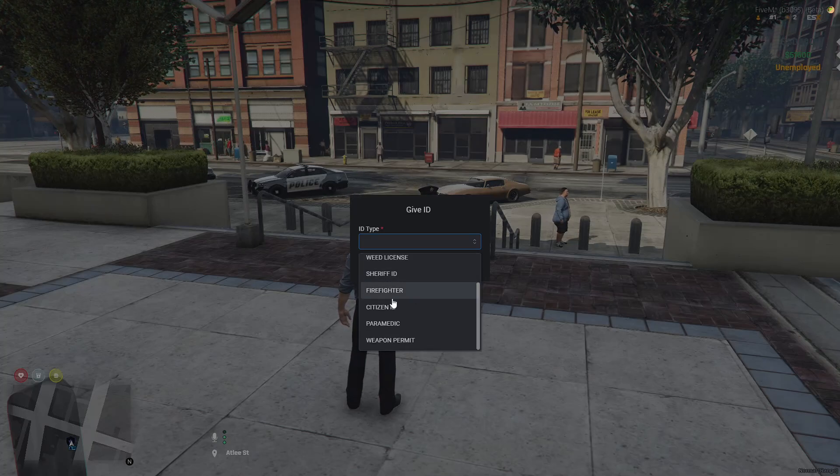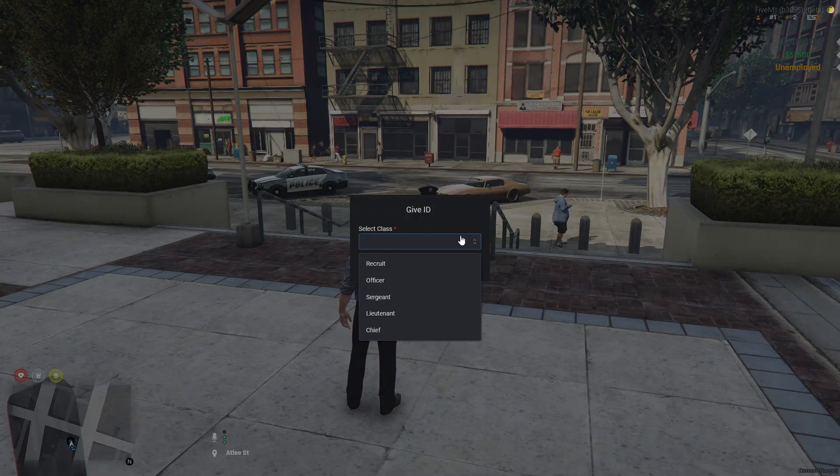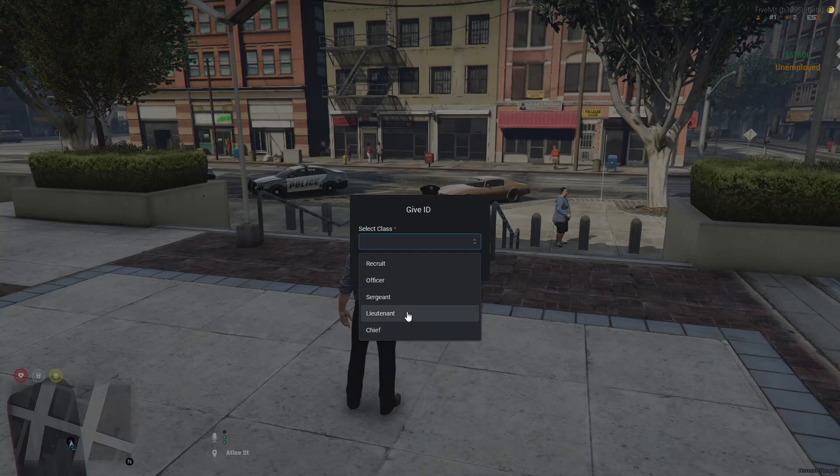You can add or remove these options as an admin. I'll choose the police ID option, then you need to choose the ranking and click confirm.